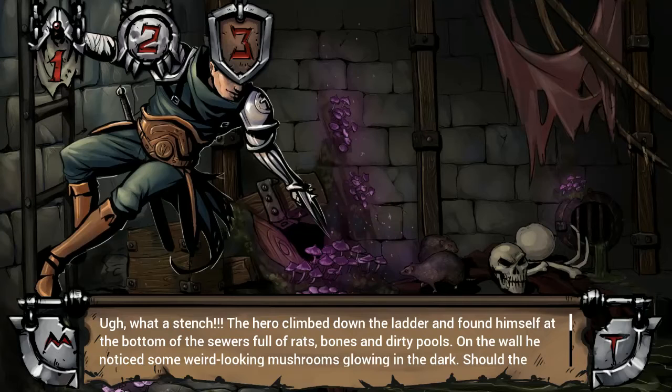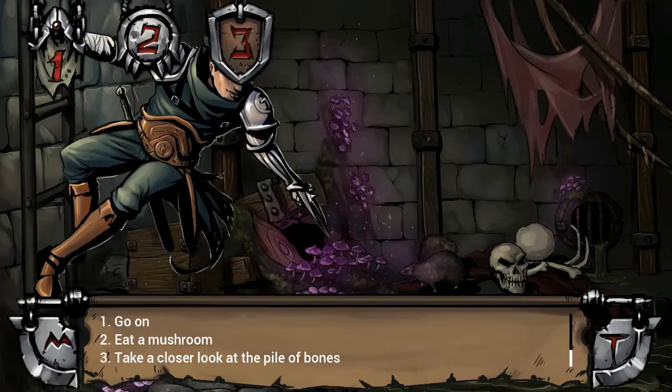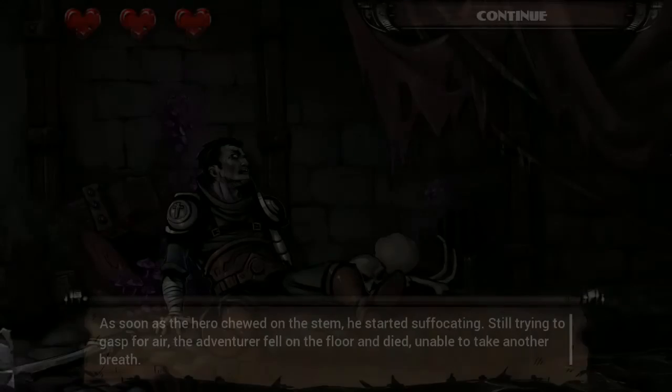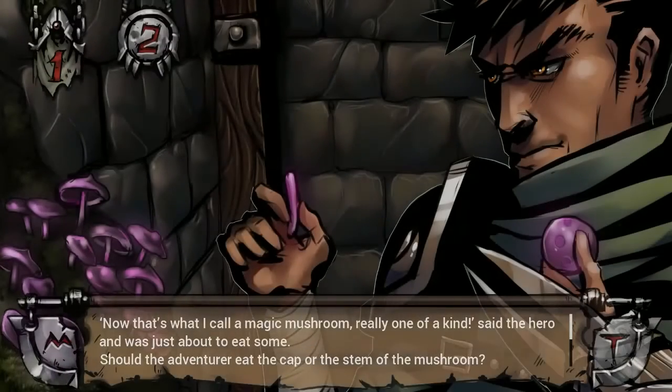The hero climbs down the ladder into a sewer and finds himself at the bottom, full of rats, bones and dirty pools, and weird glowy mushrooms. Should we go down the tunnel, eat a mushroom, or rummage the pile of bones? Let's eat a mushroom. Should we eat the cap or the stem? I'm gonna go with the stem. We have died, unfortunately.